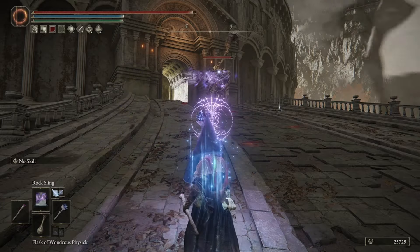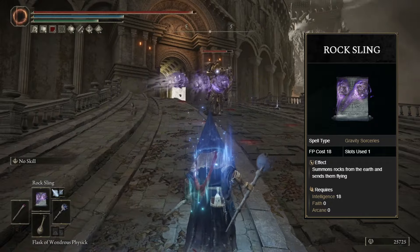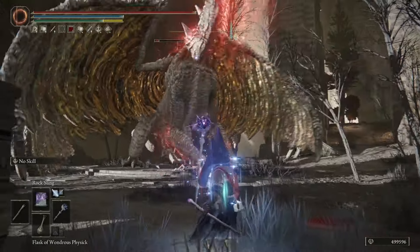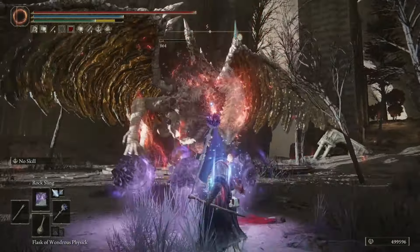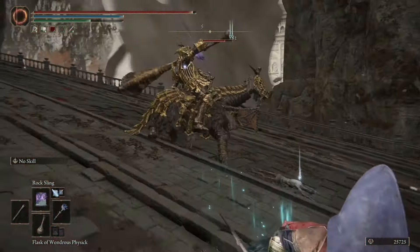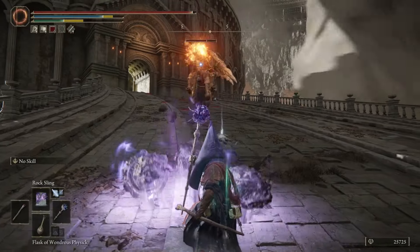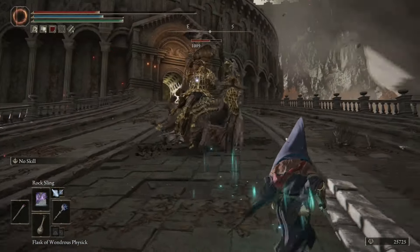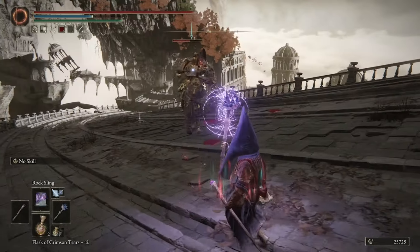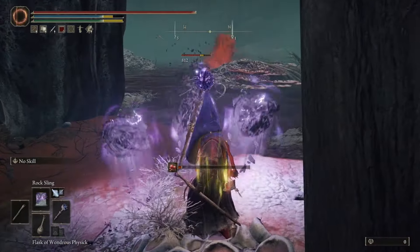In our fourth slot on our top 10 list, we have Rock Sling. Even though this is a very elementary sorcery that you can get very early in the game, the stagger potential, the tracking, and the overall physical damage that this sorcery does is really awesome and cannot be overlooked. Since it deals physical damage, you can equip the Stance Break talisman to make stance breaking even easier on enemies and most bosses. Rock Sling has an FP cost of 18, and you can boost the damage with the Meteorite Staff found in Caelid. If you're trying to boost the range, the Arrow's Reach Talisman does affect this sorcery.